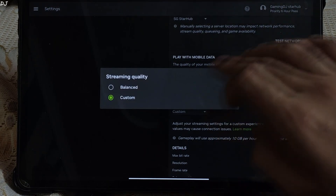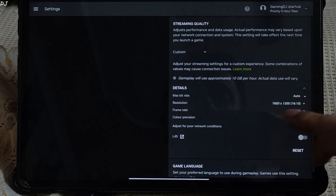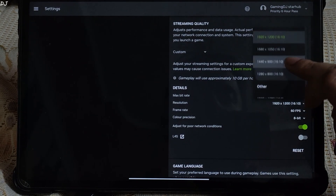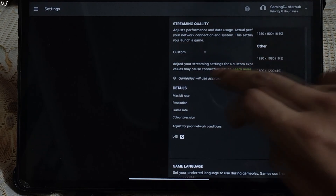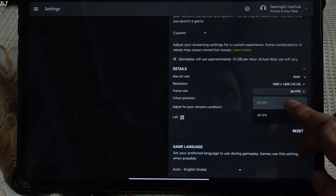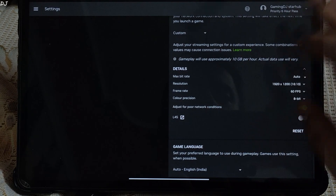Streaming quality set to Custom. Max bit rate: Auto. Resolution: 1920 by 1200 pixels — this is the maximum resolution I can select on this tablet. Aspect ratio 16:10. Frame rate 60. No 120 FPS option available. Color precision: 8-bit. H.S. for poor network conditions. Language: English.